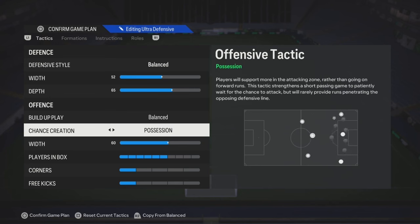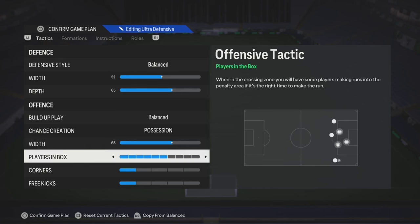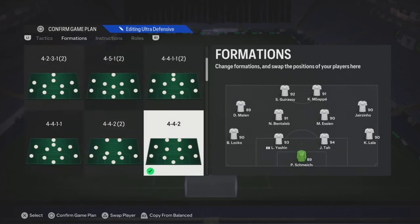Chance creation — if you know how to keep possession, play on possession. If not, play direct passing. The width, you can move it up a little bit, anywhere from like 50 to 65. Players in the box, anywhere from like 5 to 7. And then corners and free kicks, that's really on you.